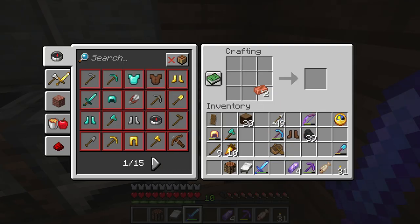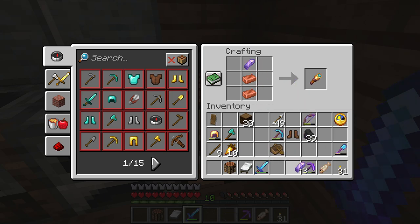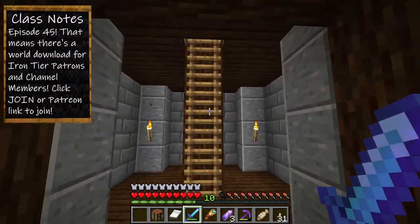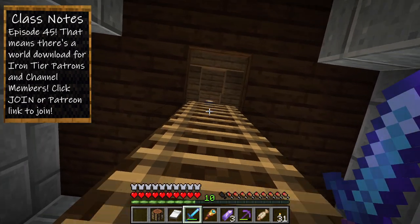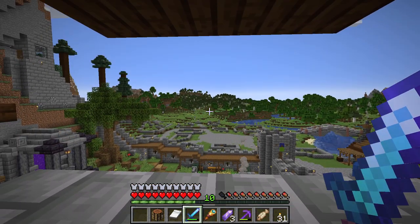All we need to do is place two copper ingots here and an amethyst shard here, and we've got our spyglass for the first time. Now, if you have Optifine, you're going to be able to zoom anyway. But let's compare them because there is a bit of a difference.